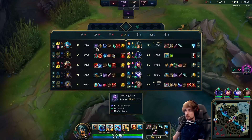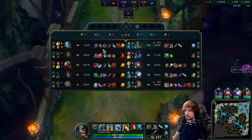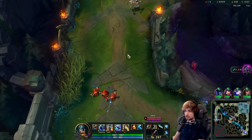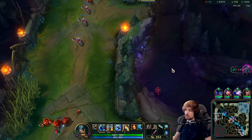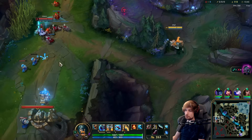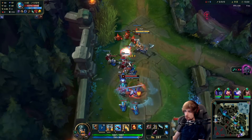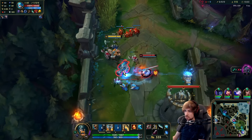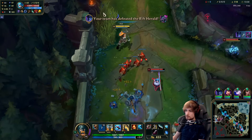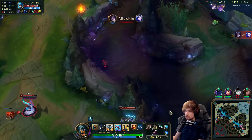She now has Lich Bane and stuff, and I already have Hydra. This enemy is building into MR which makes sense since half my team is AP, but it doesn't necessarily help them. I'm a little scared of Ivern here so I'll be careful with how I walk up. It's okay if I take damage — I have healing on the champion and in the build. I'm going to ghost away because this Zed has almost two items and is more fed than I am.